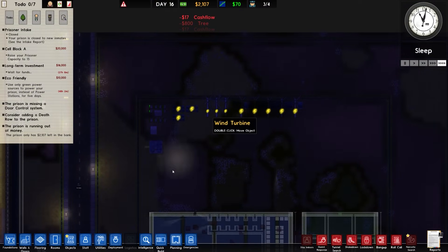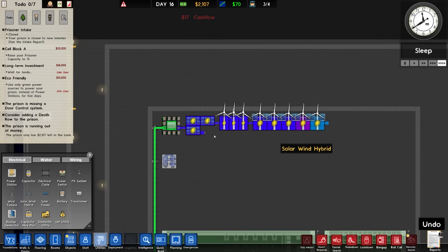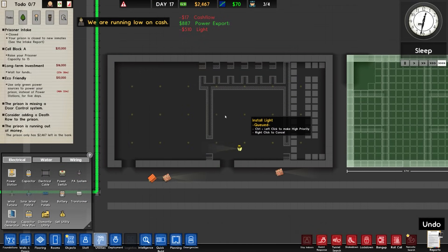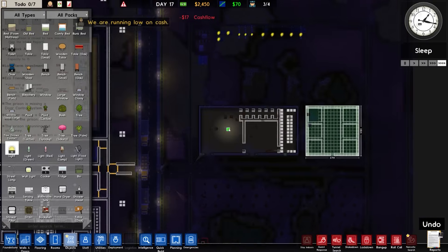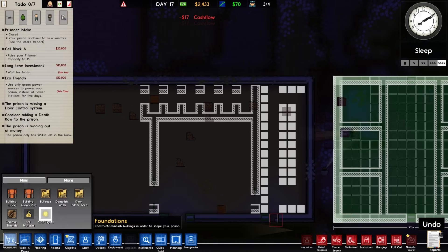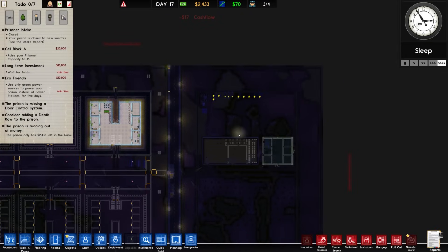There we go — that's in and it's going to connect up. Just don't check the grid, it hasn't aligned itself yet. Eventually it'll sync up and then we'll be in. Looks like this is getting built. Bit of auto lighting in slightly the wrong place — just going to remove some of those lights and shift them about. Less than 24 hours for the long-term investment, which is good.